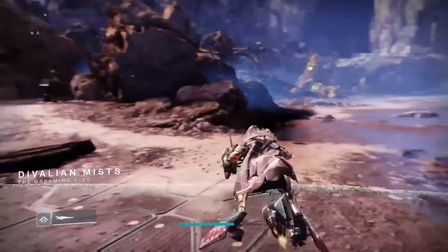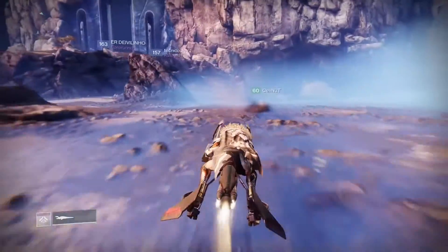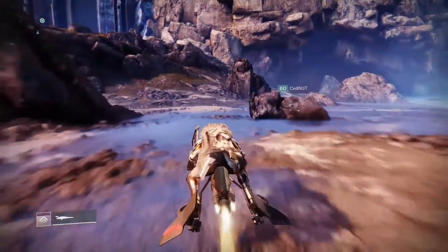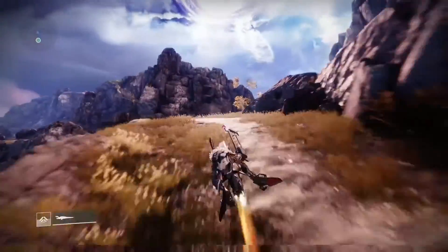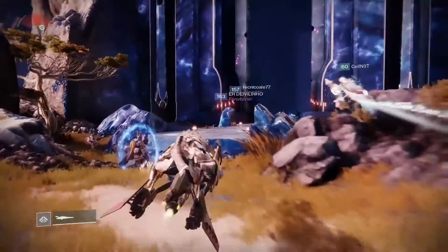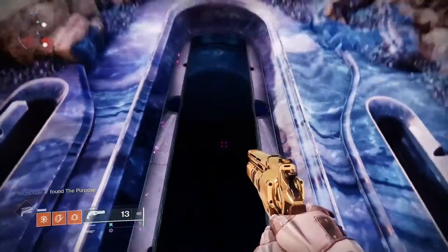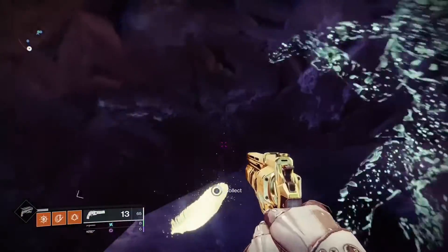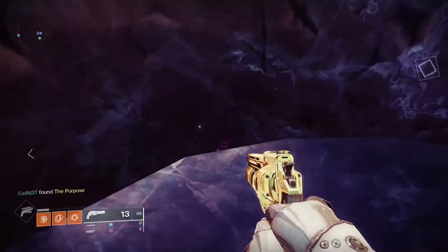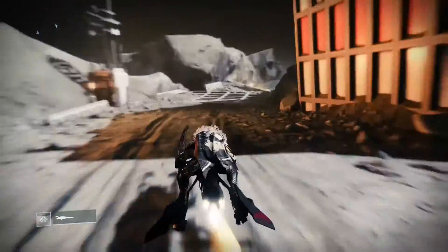The fourth feather is in the Dreaming City. As soon as you spawn in at the Divalian Mists landing zone, head up like you're going towards the Blind Well. When you get to the big gateway, the feather is just to the left of it on a little platform. The fifth feather is in the Shrine of Oryx on the Moon. As soon as you spawn in, just follow the direction shown here.